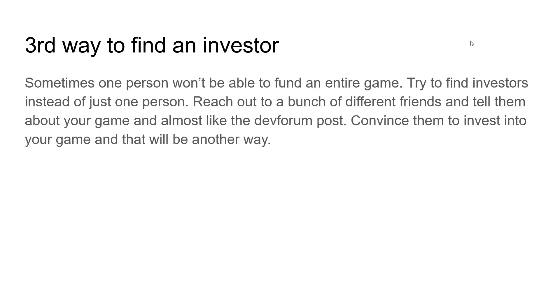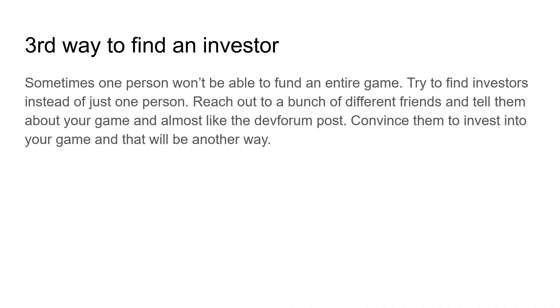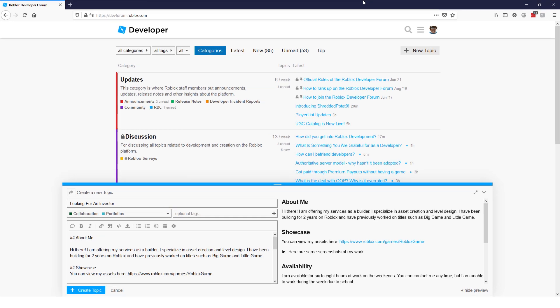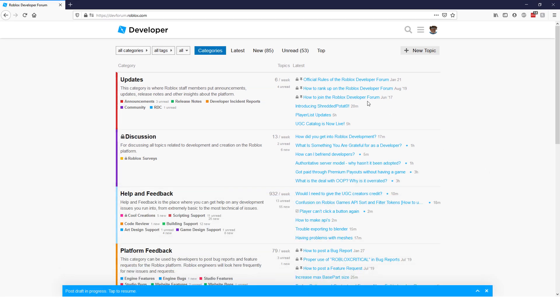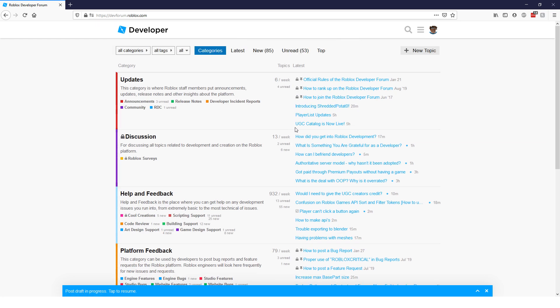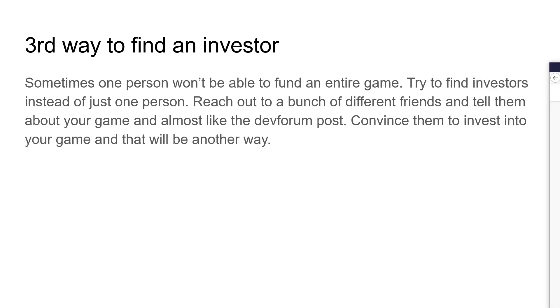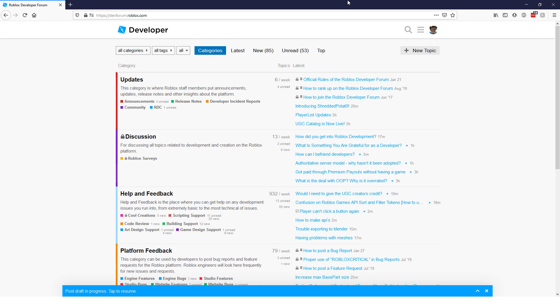The third way: sometimes one person won't be able to fund the entire game, so you can find multiple investors instead of just one. Reach out to friends, other devs, and convince them to give you small amounts of Robux that you'll pay back later. It's like crowdfunding — get a collection of people each giving a small amount. That's less risk for each of them, and if you add more people you can raise more overall.